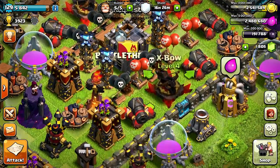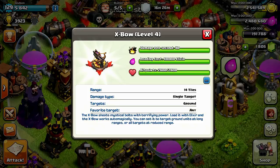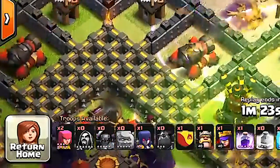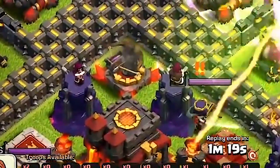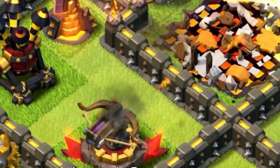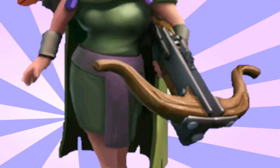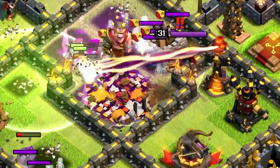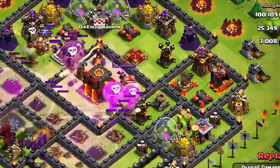Coming in at number two it's the X-Bow. The X-Bow is unlocked at Town Hall 9 and at max level it costs 80,000 elixir to fill up. It does 80 damage per second and has 2,800 hit points, making it the hardest weapon to take down on defense. The X-Bow is one of the most unique weapons and acts something like a turret — in fact it's so cool the Archer Queen decided to carry one as well. Although it is weak against troops like golems and dragons, it's pretty good at taking out troops like barbs and archers.